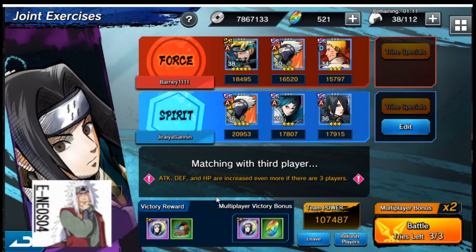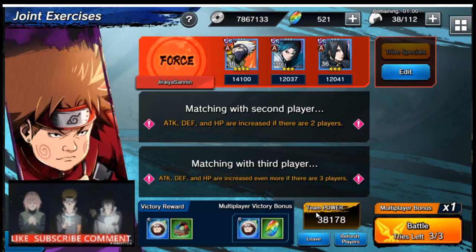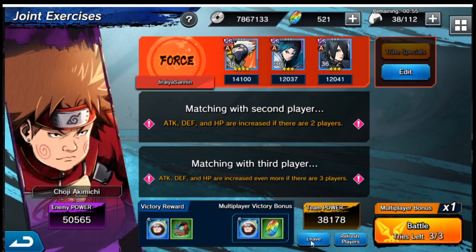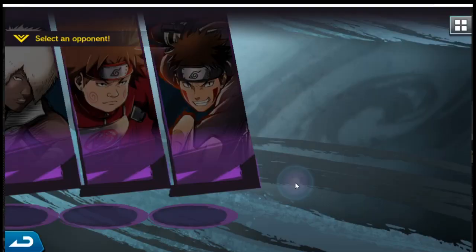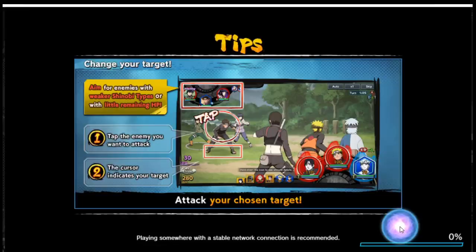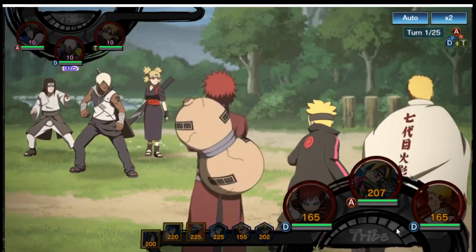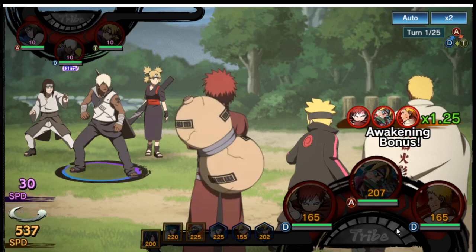Let's go ahead and try Haku. Nothing. Let's go ahead and pick the last one. This is pretty much a waiting game — if you have another game you can play I would just suggest to put it aside... oh there we go, let's battle! We got lucky on that one. All right, so that's the elite enemy.